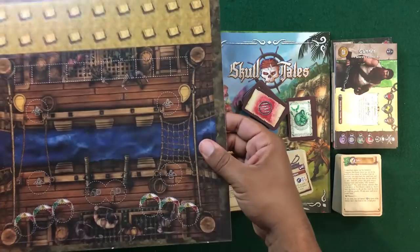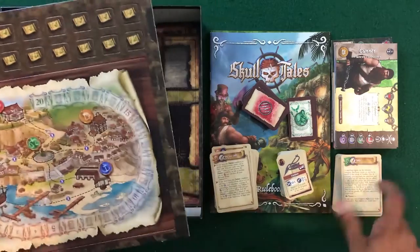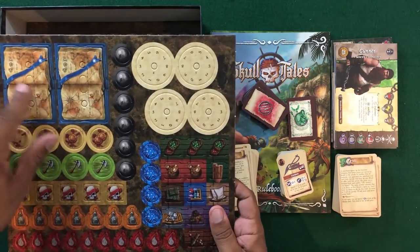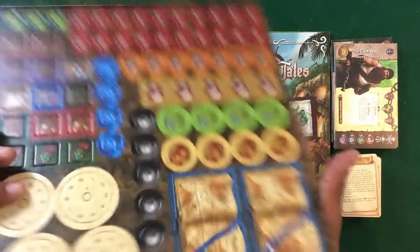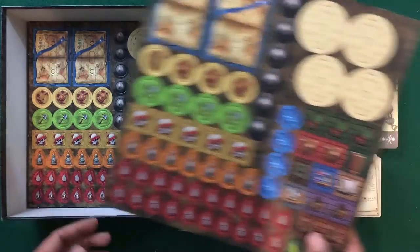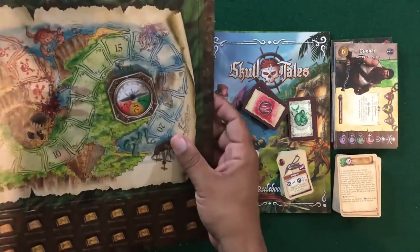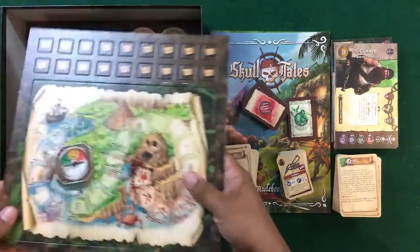Taking a closer look, this is clearly the ship and looks to be the adventure map — you can see the different locations that correspond to the different events. Very cool. A few different dials, tokens, and components we're going to have to assemble together. This looks to be for the story aspect of the game. Here we've got one of the other maps — the treasure map and some more of the ship locations.